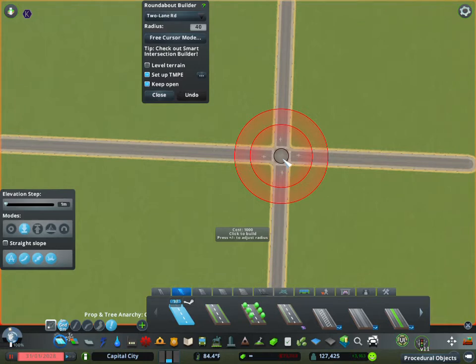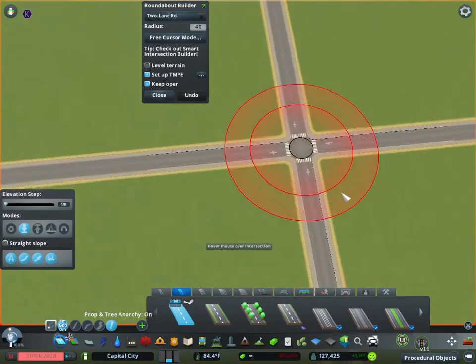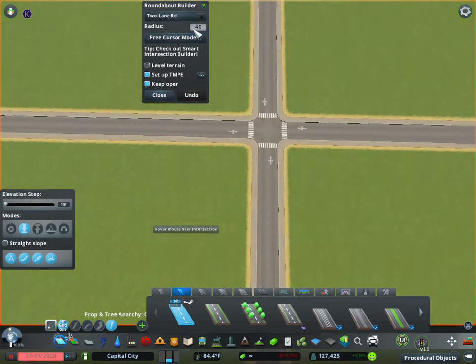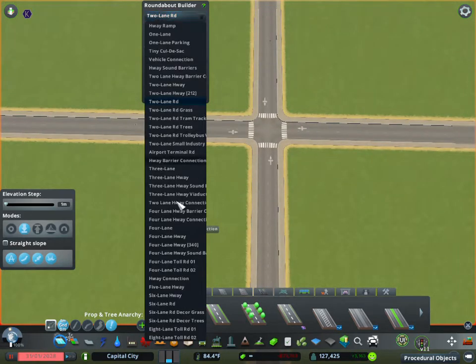It doesn't use too many computer resources, so I keep it enabled just in case I need it — it's a really quick tool to use. When you pull up the menu, it lists every road you have in the game. You can use anything from a two-lane highway all the way up to a six-lane highway as your roundabout.